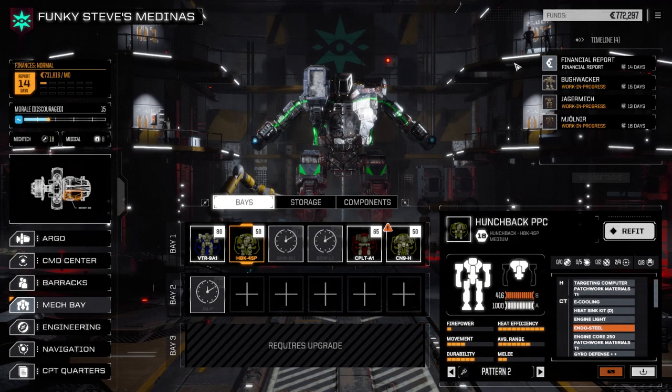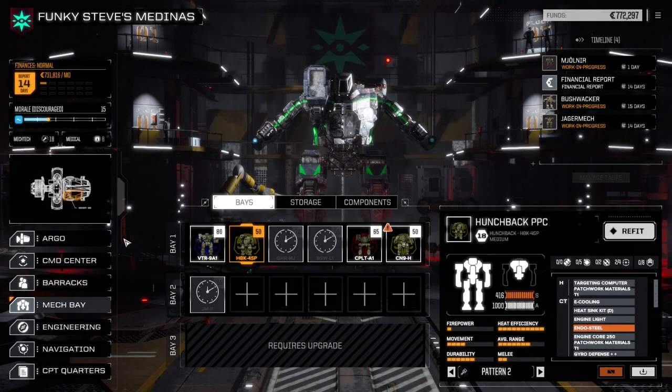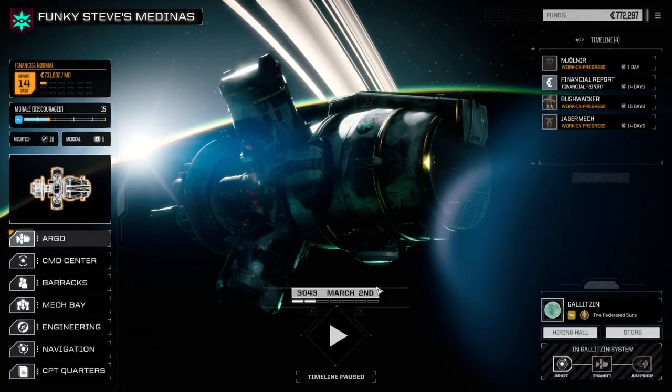We need C-bills — that's the one thing we do need. We've still got a financial report to go through. The Bushwhacker and the Agro mech need their arms fixed; the Mjolnir is going to be back in one day. Let's get that back and then take this mission.